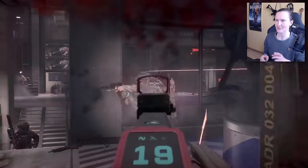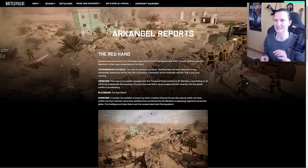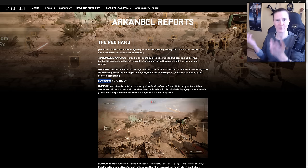In addition to the trailer and blog post, we also got a new Archangel report that extends the lore of the season. I'll just sum it up since many people aren't really interested in the lore. It's a conversation between Blackburn and an unknown person — Blackburn is supposedly Henry Blackburn, the protagonist of the Battlefield 3 campaign. If you haven't played it, I recommend the cinematic video of the cutscenes linked above my forehead.